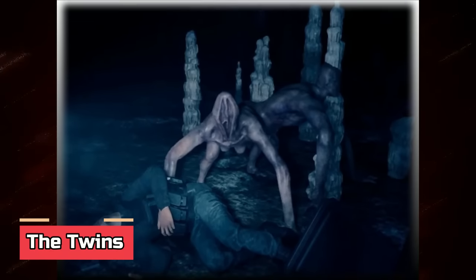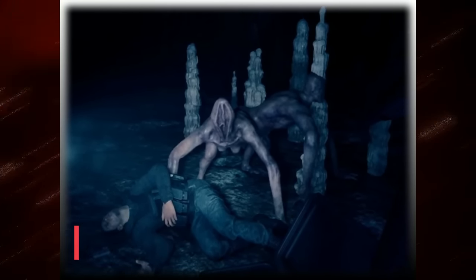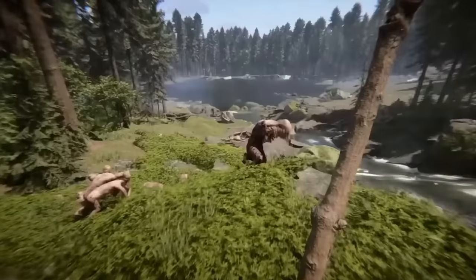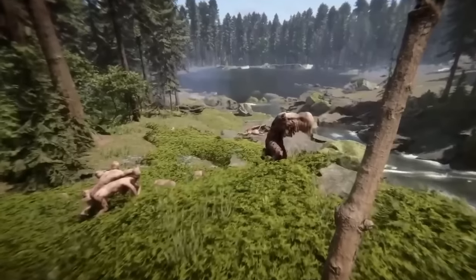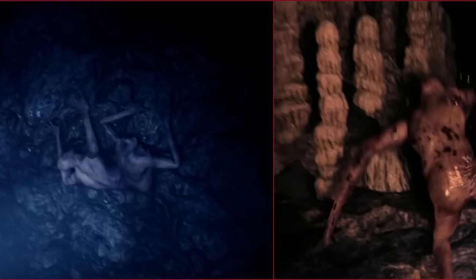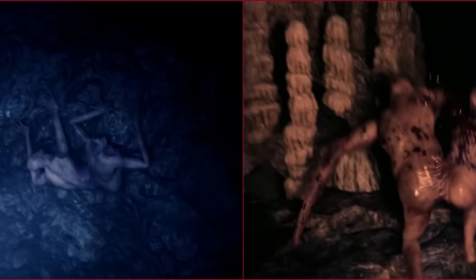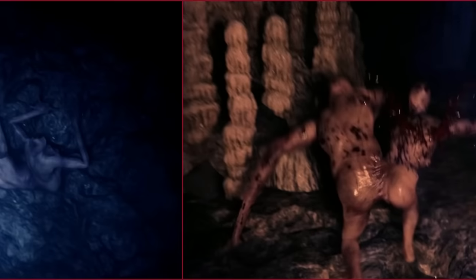The Twins — super fast, agile, and with an appearance straight out of your worst nightmare. The twins are conjoined bodies fused together at the waist, moving side by side on all their arms and limbs. Their limbs are equipped with sharp claws that can cause serious damage, and these mutants can be seen crawling along cave walls and ceilings. Watch out for their surprise attacks, because these creatures can be quite tactical.